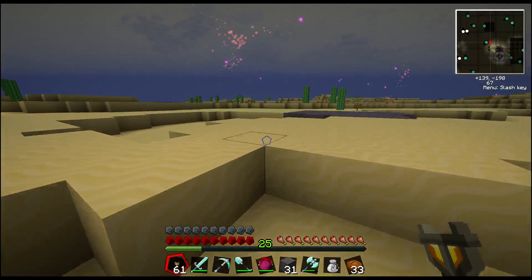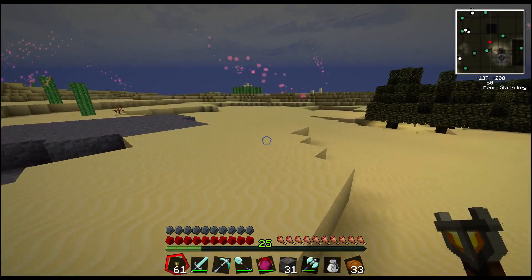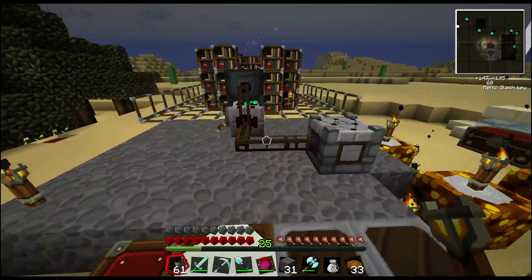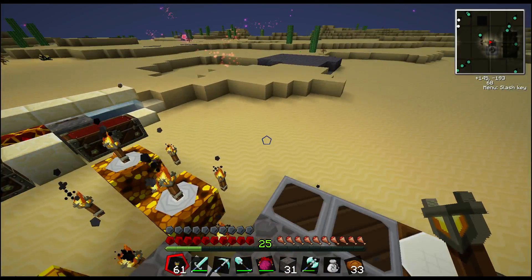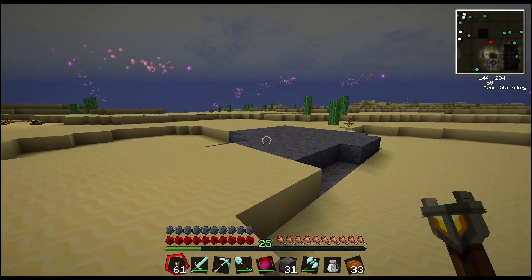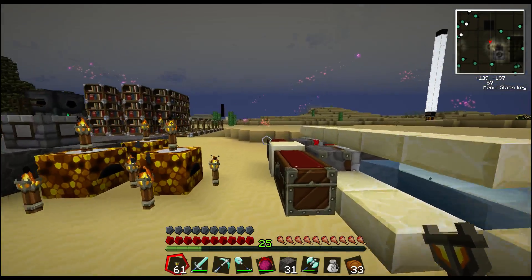I should actually convert all of this into something like that. But sand and grass and dirt all get converted into taint if the area gets tainted. But cobblestone doesn't. Regular stone does, so I can't use that either. But anyway, let's get more of this going.